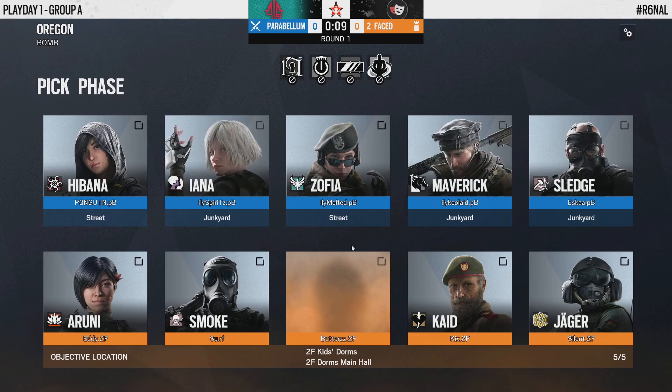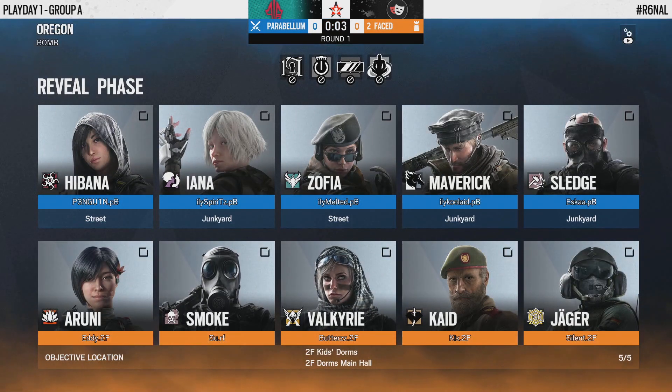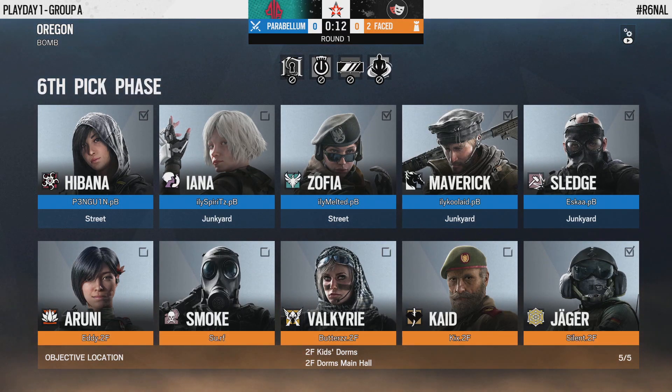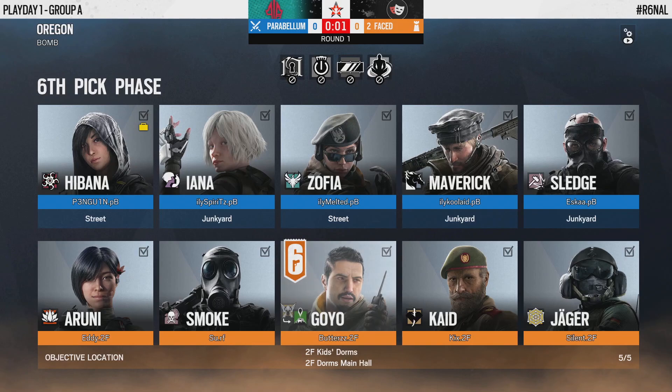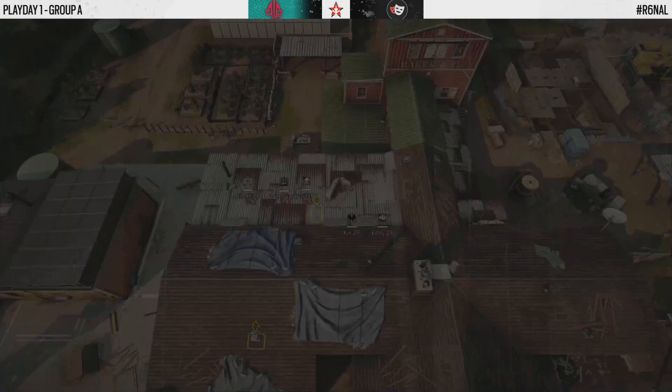Pretty standard stuff overall in terms of the ban phase and what we've come to see on Oregon in recent weeks. But I'm curious to see the more unexpected stuff today — maybe some Parabellum innovation as usual. There's one element this stage we haven't seen in others: the introduction of Thunderbird, the new operator bringing her Kona stations into the mix.